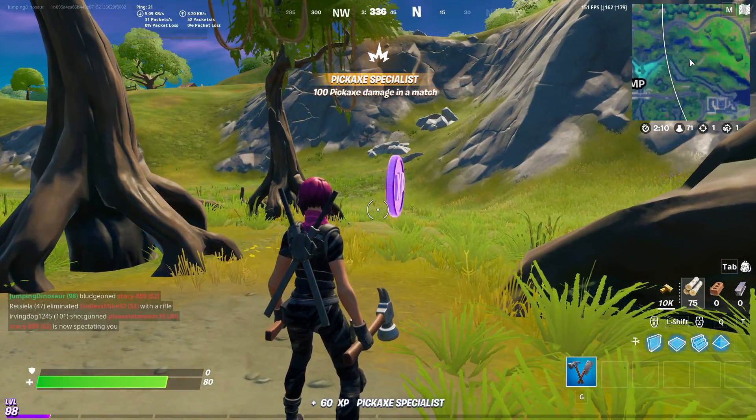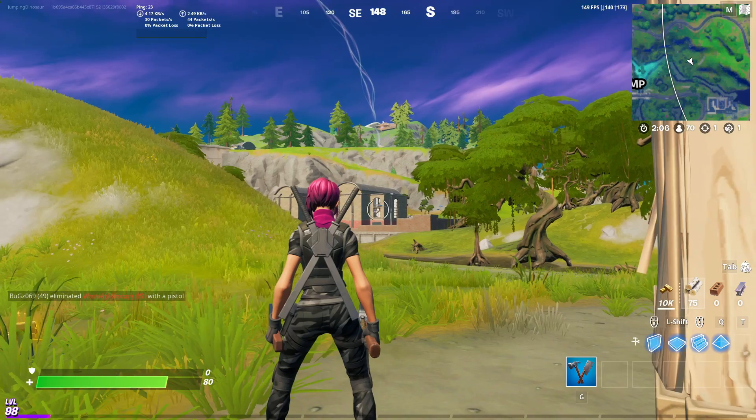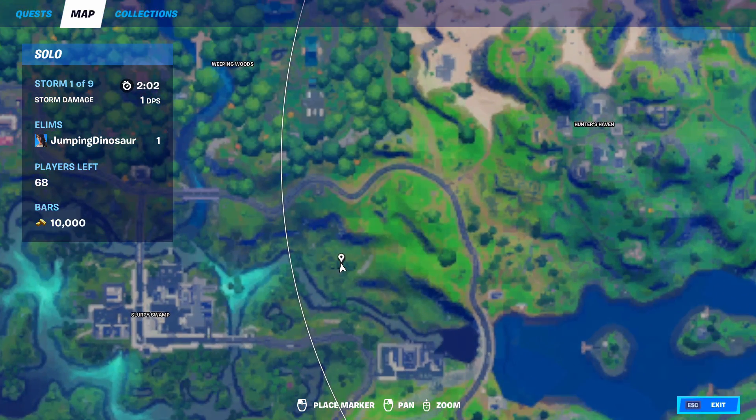The second purple XP coin is here in this cluster of three trees. We are north of Hydro 16. On the map, we are right here. The Nomando base was on this hill over here.